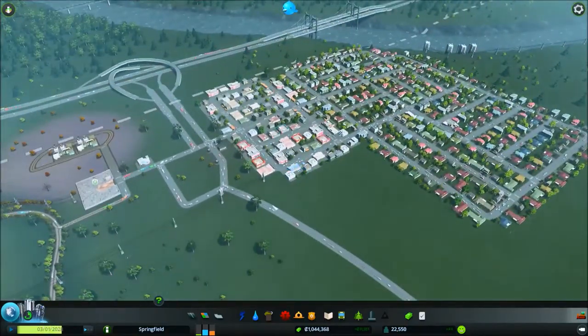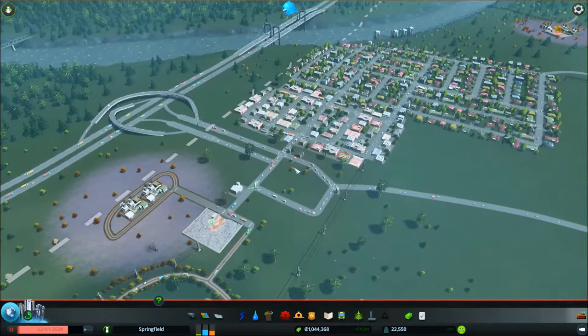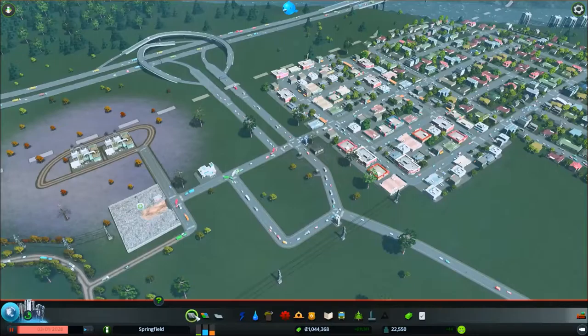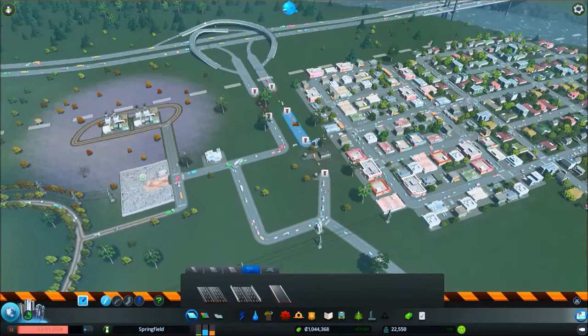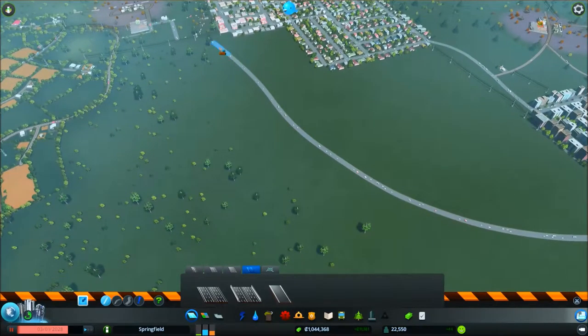So, first thing I'm going to have to do is pause the game because I don't want to have traffic issues once I've started to build this. Then what I'll do is just get rid of all the roads and worry about how to join them back up a bit later. So let's get rid of this road here.